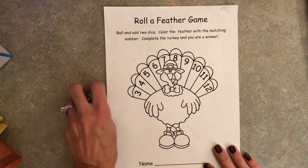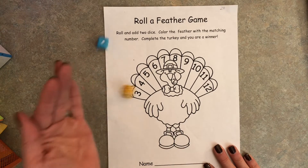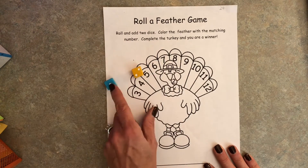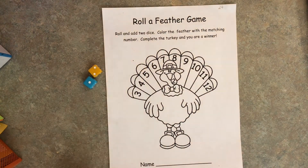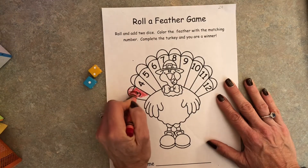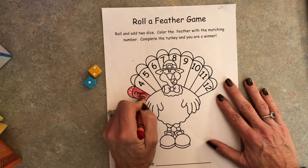So what you do is you roll the dice. You count the dots — one, two, three. You find that number on your turkey and you color in that feather.